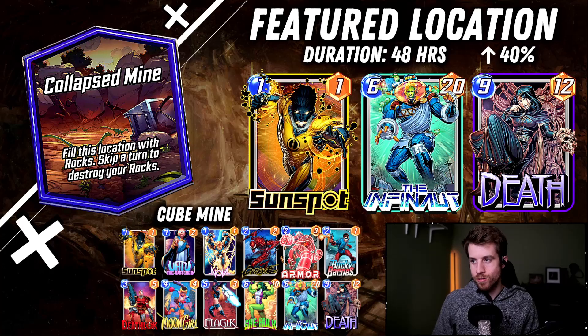I thought a really fun combination is the Watcher and Armor. The idea is that you can find out where the Collapsed Mine is before your opponent, which is really only valuable if it's the third location. You can plan for that, then play Armor there and pretty much win the location because you'll have Armor there, three rocks on your side, four rocks on theirs if they haven't played — and boom, you win.